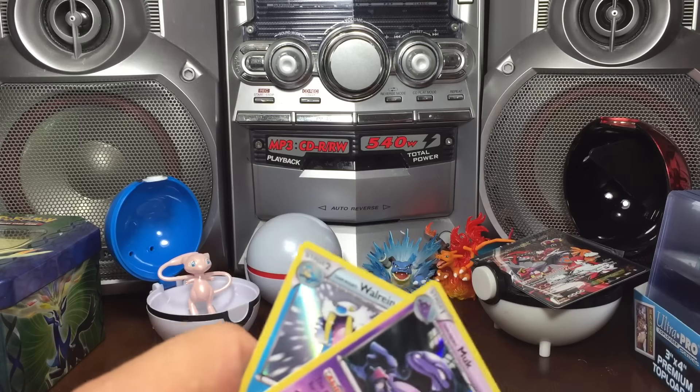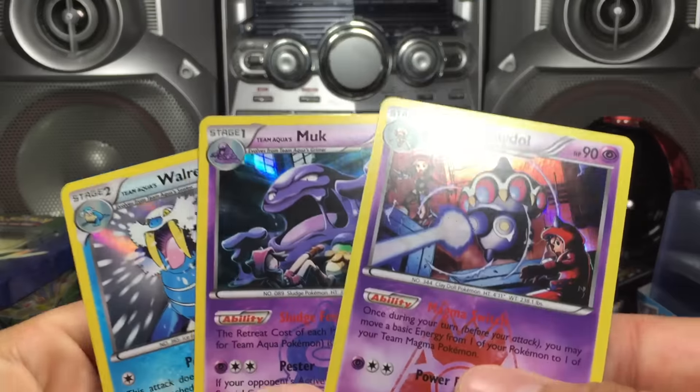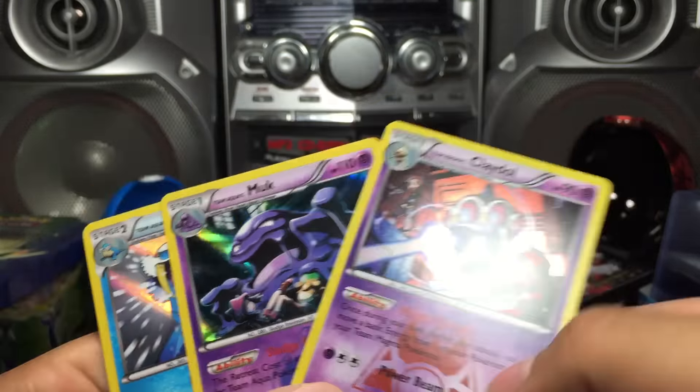So there were our other three holos: Claydol, Muk, and Wailord - and of course the Team Magma's Groudon EX.